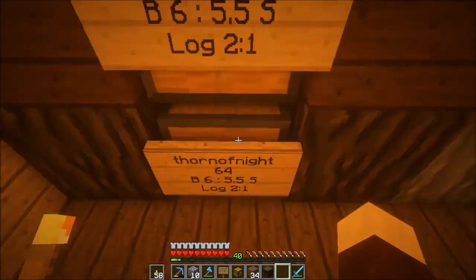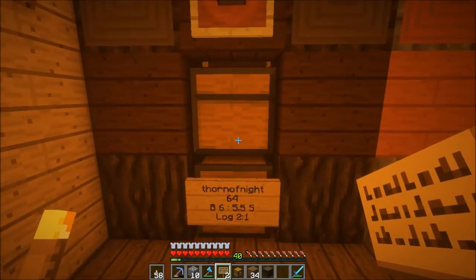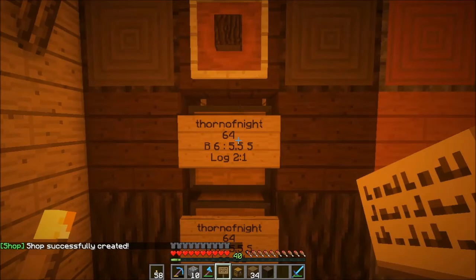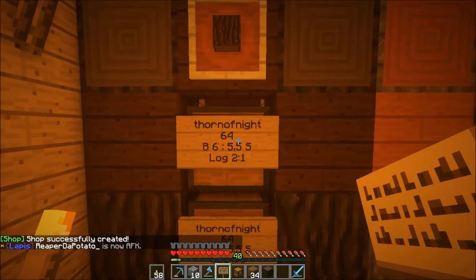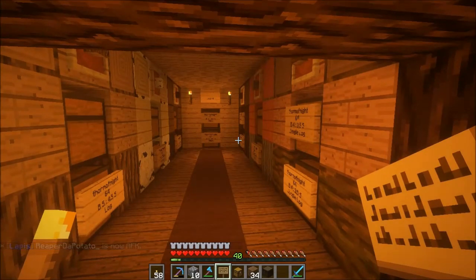Let me show that to you. I'll take this sign off and place a new one: Thorn of Night. Stack size was 64. I was buying it for $6 and buying from people for $5.50. Space S. And on the last line, that number was 162 colon 1. Done — log 2 colon 1. And it will say, when you have done it correctly, 'shop successfully created.' So now we have a good solid representation of how to set up the signs.